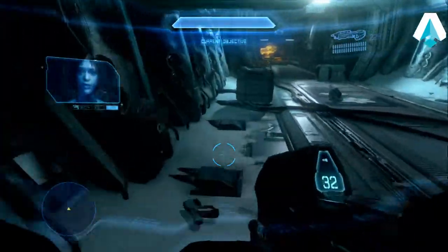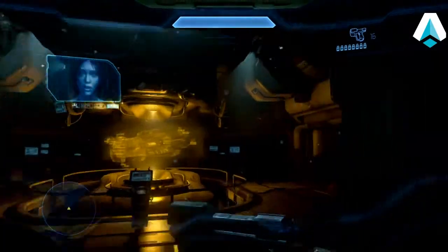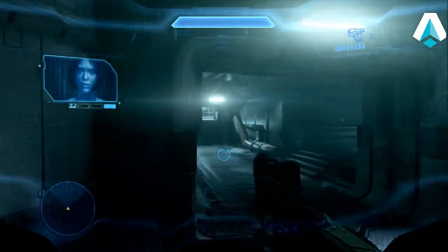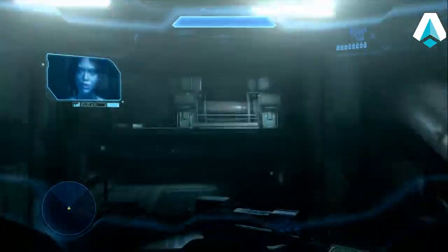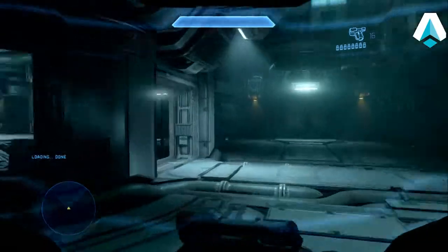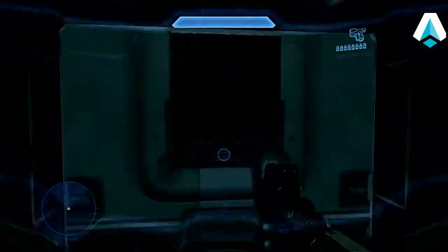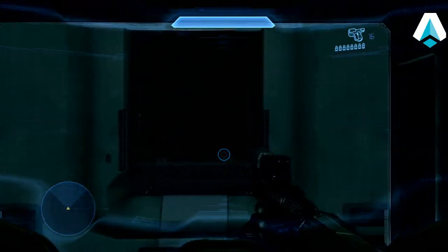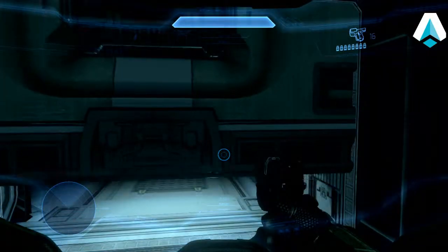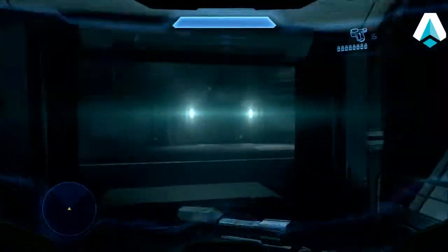First thing you want to do here is grab that pistol and just take off running, following this path. Go to the right, back to the left, jump, to the right, to the left. Run down to the end of this room — this door will open momentarily after we get scanned by the Didact. There's a nice orange color. Run through here to the right and then run to the elevator doors.